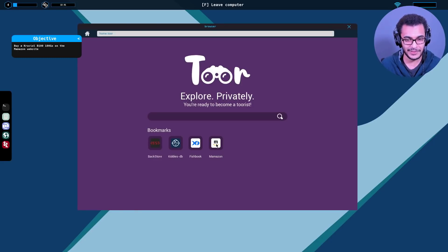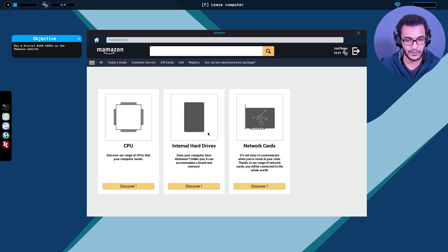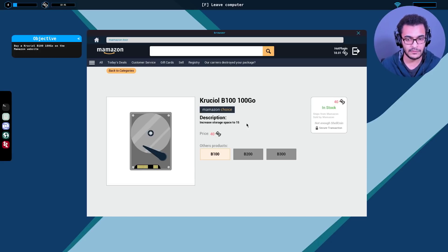These guys have literally parodied everything - this is awesome. Mamazon - can we actually type a username? I think it'd be really awesome if we can get into accounts of other guys. What is the Crucial B100 100GB? Let's see - is it a CPU? No, this is a Pintel i3 dual core. They actually have i5 and i9 as well. We only have 18 shellcoins so I don't think we can afford it. We need to do a few projects first.